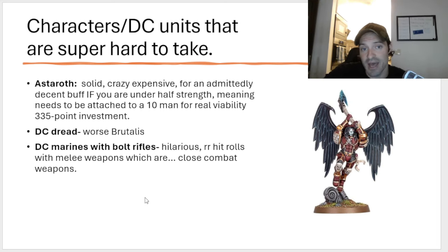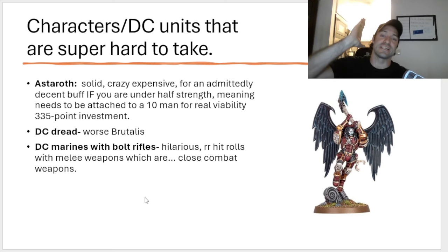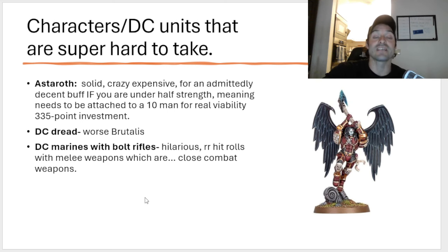The Death Company Dreadnought is unbelievably bad — shockingly bad for 220 points. Its melee profile is just straight up worse than it used to be. It did gain a few more wounds and one point of toughness, which is nice. But its ability — it no longer has the infinite fight hack. Now it gets to Blood Surge once in the turn. All your opponent has to do is just not shoot it, and then it's still only moving eight with no bonuses to charge anymore at 220 points. It's assumed to be pointed roughly the same as a Brutalis, and Brutalists already suck. Congratulations — you have an OC zero Brutalist.